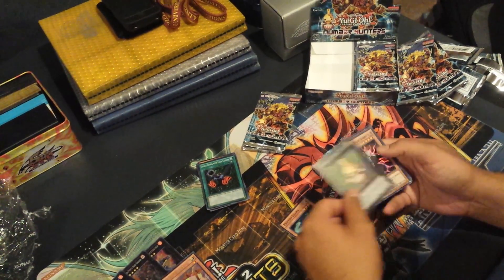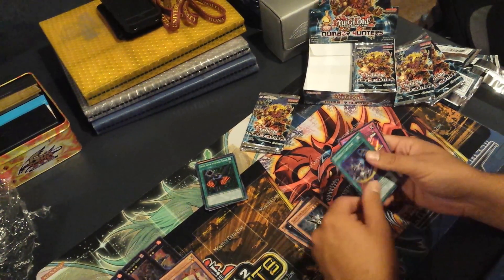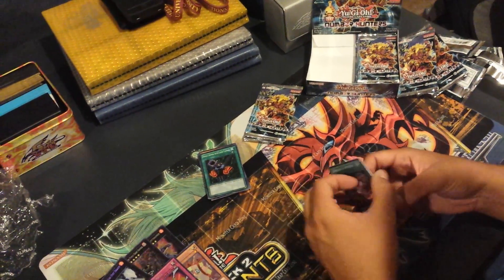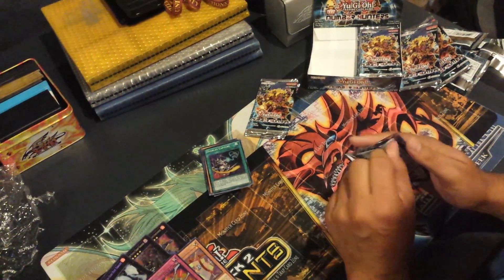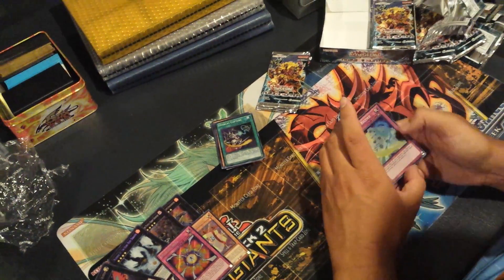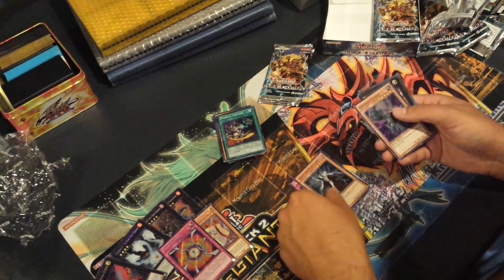Photon Lizard, Number 63, Gash, Overlay Capture. And Secret Rare is Number Wall. That's a pretty depressing Secret Rare. This card is going to be so good — I feel like this is going to get a lot of play. You've pulled three of them already — Gash.